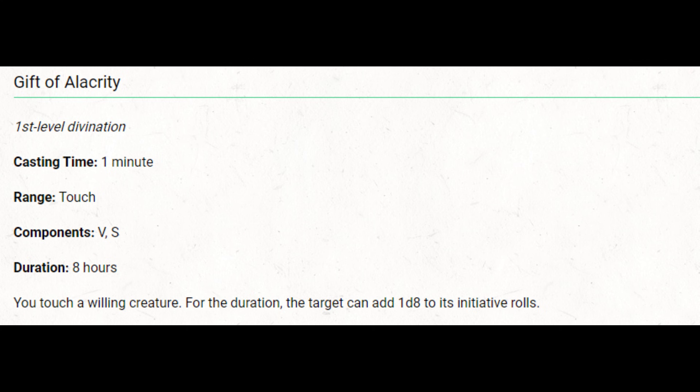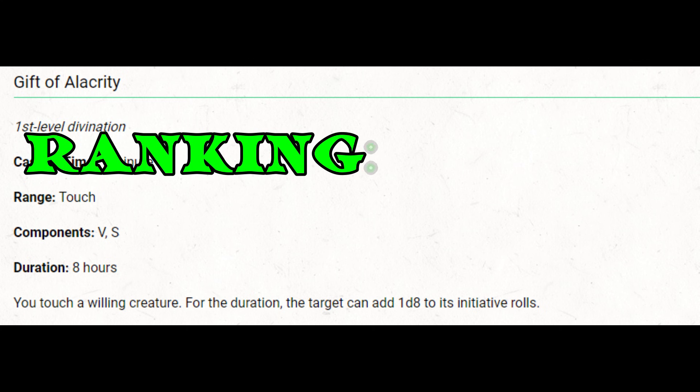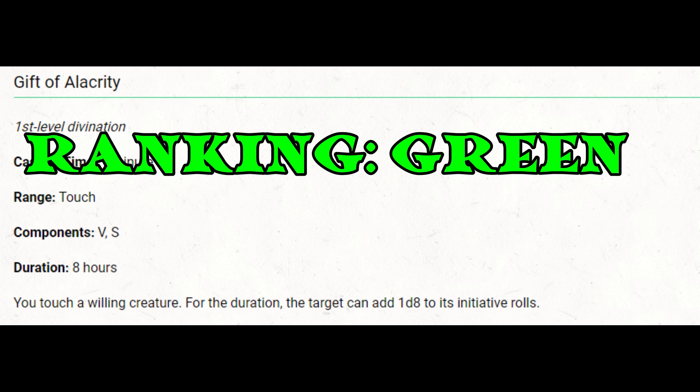At higher levels when 1st-level slots are no longer a big investment, getting a 1d8 bonus to every initiative roll over an entire 8-hour adventuring day is a huge deal. You can cast it on multiple party members with no concentration. A d8 averages about 4.5, probably more than your existing initiative bonus. Winning initiative provides significant tactical advantage — controlling the battlefield, dealing damage before taking it. I would rank it green.